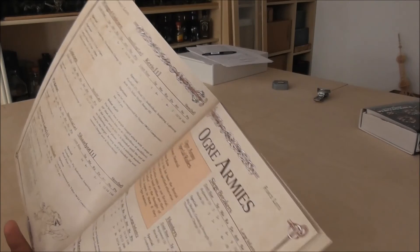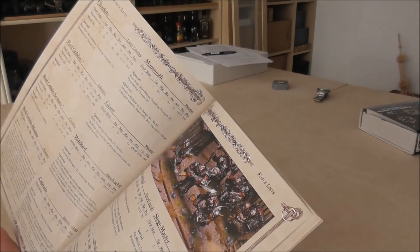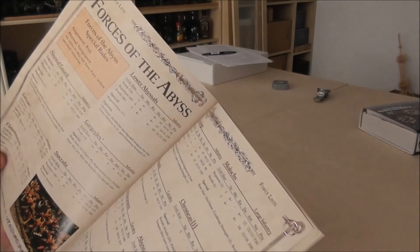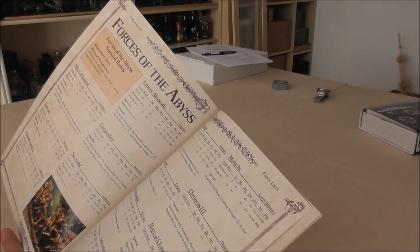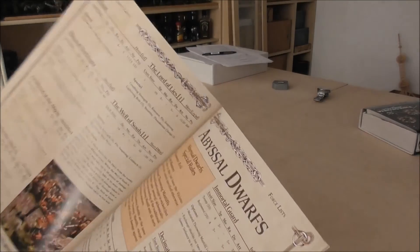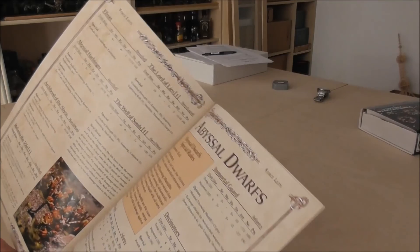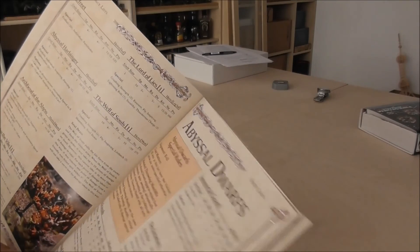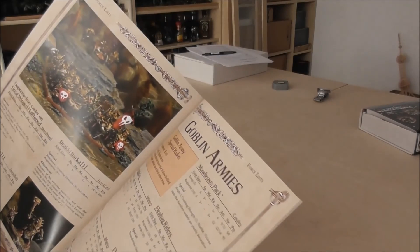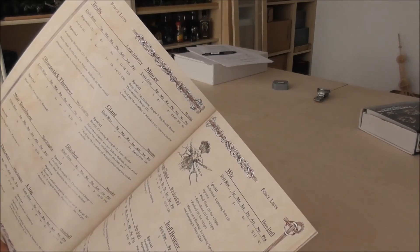Ogre armies — the ogres look different than the Games Workshop ones; these look much more mean. I have an ogre army so I won't buy a second, but these look really cool. Forces of the Abyss — this is something I could imagine getting: succubi and hellhounds, something I like and don't have yet, so why not. Abyssal Dwarves — with its rules, I think this would be the first army I could imagine doing for Kings of War.